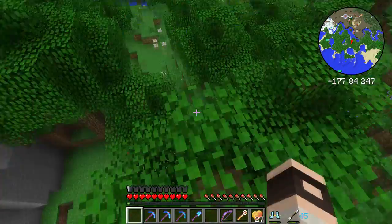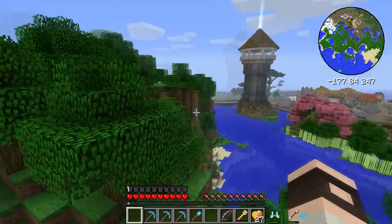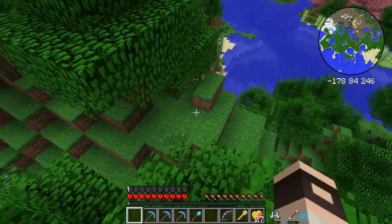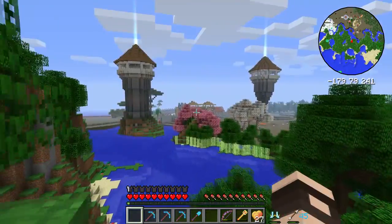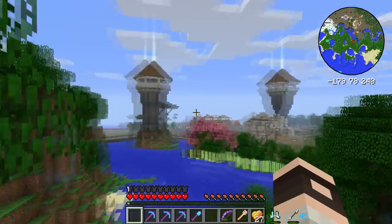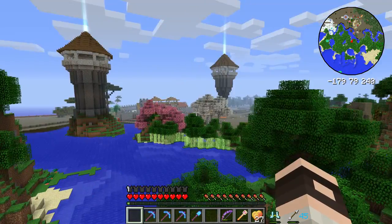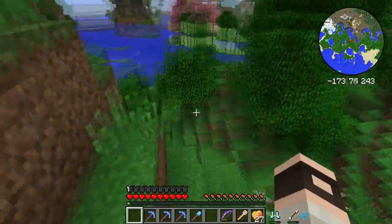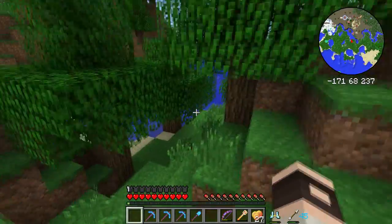Now, this is where you spawn in on the server - an ideal location, or the approximation of where you come in. Across here is the spawn village, which was generated by the players on the back of an existing village near spawn.